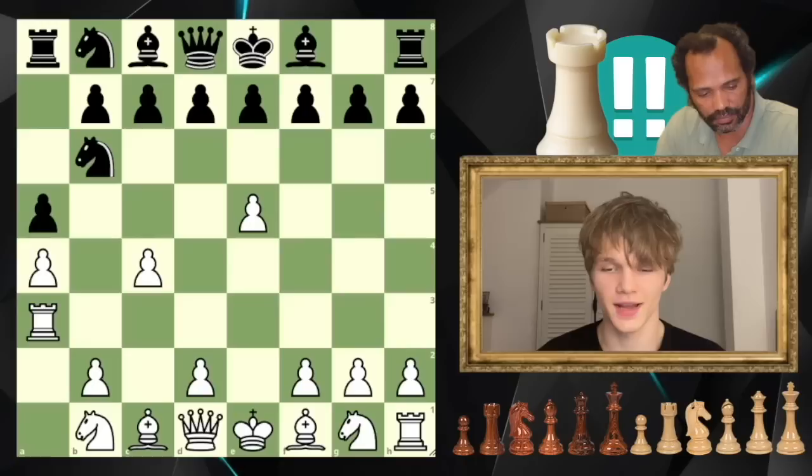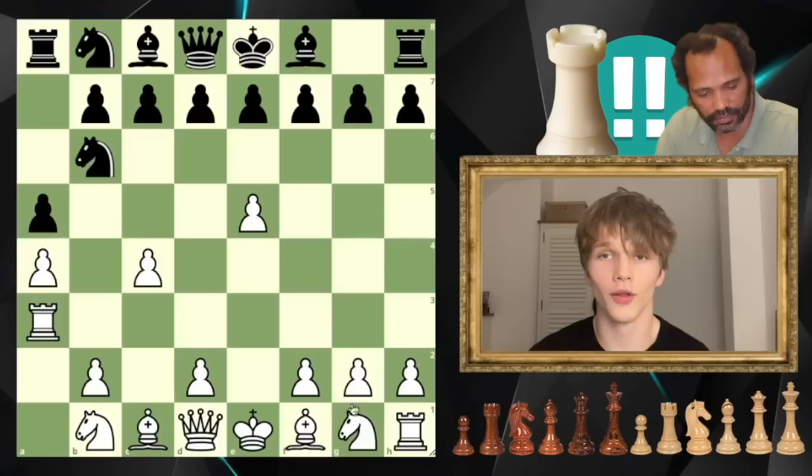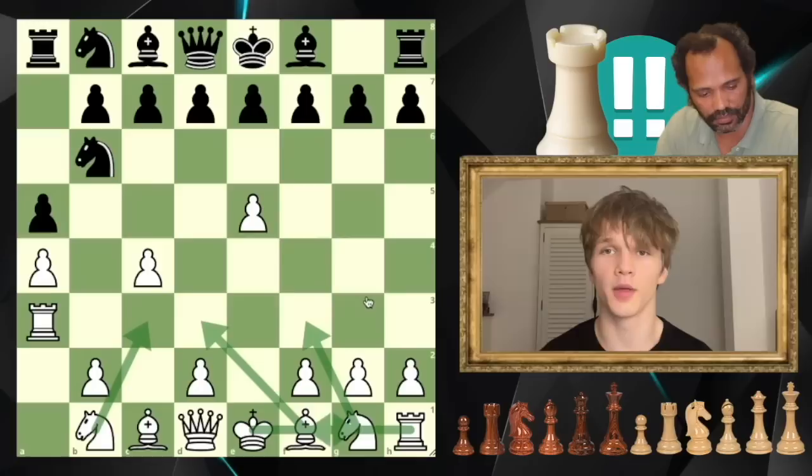That was a lot of information to take on board, so here's a bullet point list of the main ideas to keep in mind. First, play d4 and rook g3 when convenient. If you can play e6 and force black to recapture with their f-pawn, generally speaking do it. If your opponent plays g6 trying to fianchetto and castle kingside, go for h4, h5 immediately, try to open up the rook, attack with the rook on g3, and it's going to be a great game. Otherwise, develop as rapidly as possible with ideas like knight f3, knight c3, bishop d3, kingside castling, and just keep the pressure on.